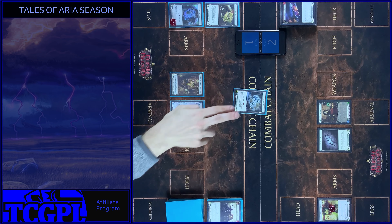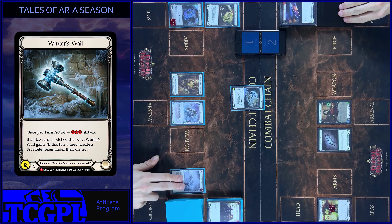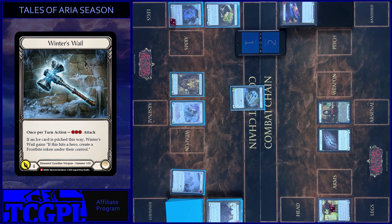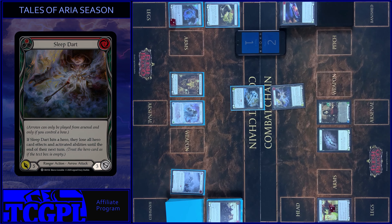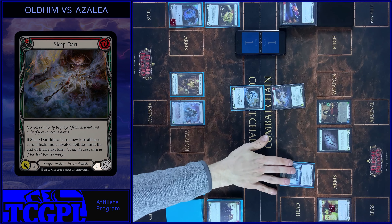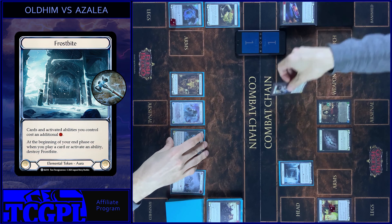I attack with Winter Swale, pay 3. 4 damage. I block 3. No reactions. I take 1. Create Frostbite Token under your control. And that's all. Pass turn to you.